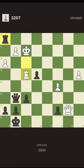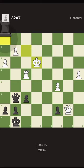We have only one piece that can deliver check — actually we have two pieces that can deliver check: the rook and the queen.